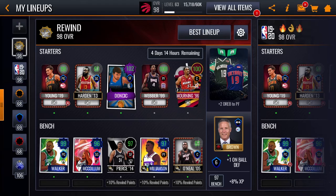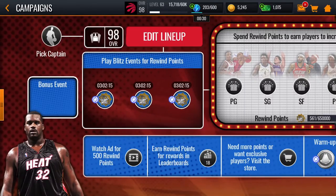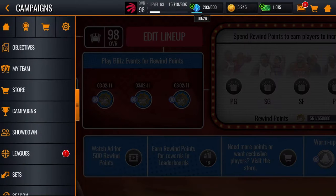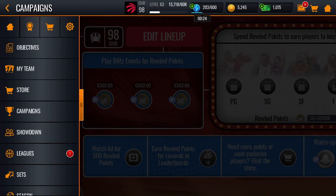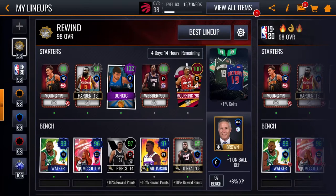Then buy your 97 select pack booster players — right here, these for $2,000. Buy all of them unless you don't need them. Once you buy those, I would recommend getting the center one — it'll give you a 100 overall center. And then after that I would recommend buying those players.